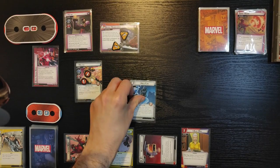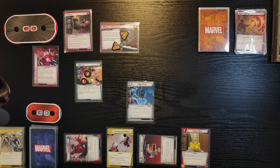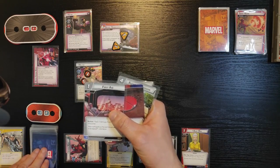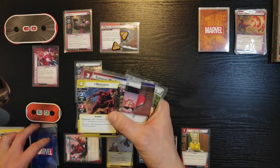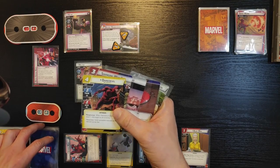Nick Fury is on the board — two thwart, two attack, three health ally. When he enters play I can choose one of these things: remove two threats from a scheme, draw three cards, or deal four damage to an enemy. I'll draw three cards — First Aid, Swinging Web Kick, and Daredevil. Oh, that's pretty good.